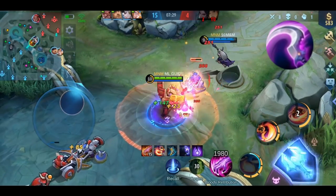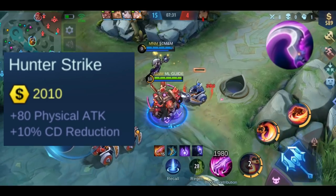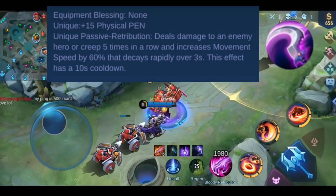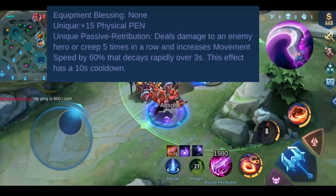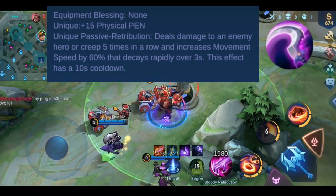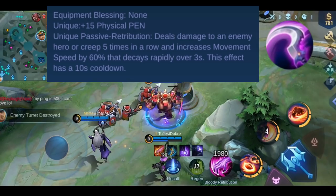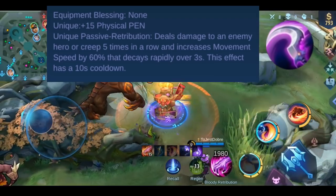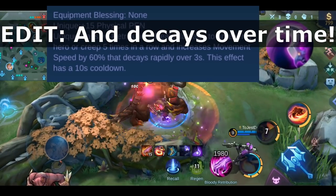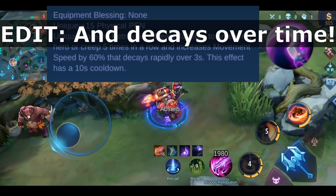For the stats: you get plus 80 physical attack and 10% cooldown reduction. Like Blade of the Heptacese, it also gives you plus 15 physical penetration. The passive effect is called Retribution — when you deal damage to the same enemy or creep 5 times in a row, you increase your movement speed by 60% for 3 seconds. This effect has a 10-second cooldown.